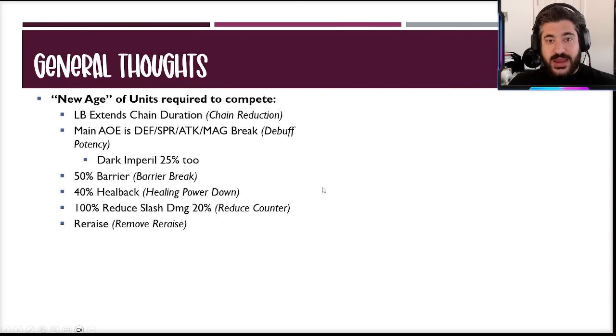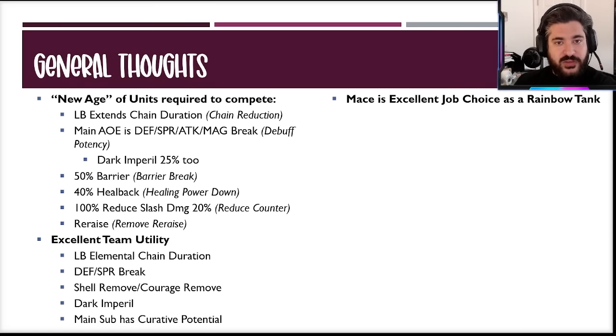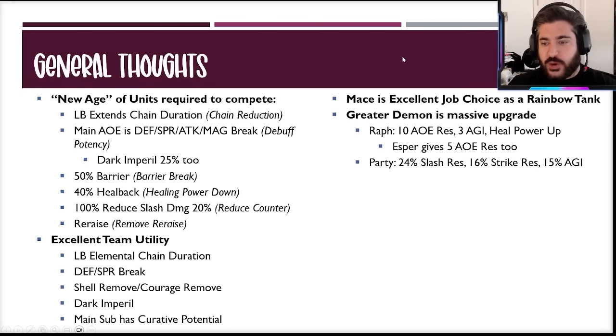For excellent team utility: there's that elemental chain duration extension, the defense and spirit break, shell removal, and courage removal on the same ability. There's a dark imperil, and her main sub job has very strong curative potential. The mace is an excellent job choice as a rainbow-potential tank — similar to Diarouge with pierce, getting away from sword classes allows intermingling with characters you may not have had access to, and the job-based vision cards with mace offer a lot of flexibility.